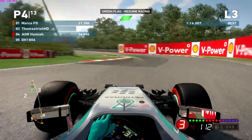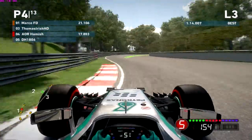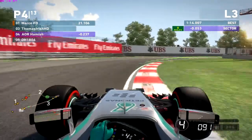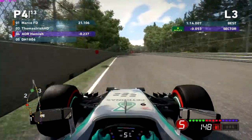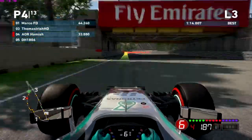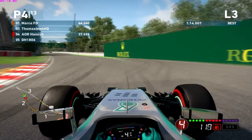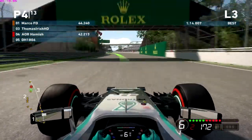Going into slow motion now to show you how fine the margins are between cutting and not around this track. It's so difficult to get a fast clean lap round here. Up to turns 5 and 6 — you're unlikely to cut these two corners but it is possible; you're more likely to cut the fifth corner. Coming up to 8 and 9, it's very easy to cut the eighth and ninth corner. I cut the ninth corner ever so slightly — at the time I didn't really realise I cut it.